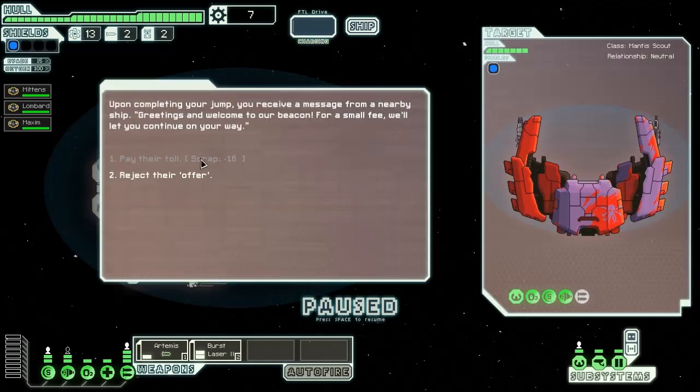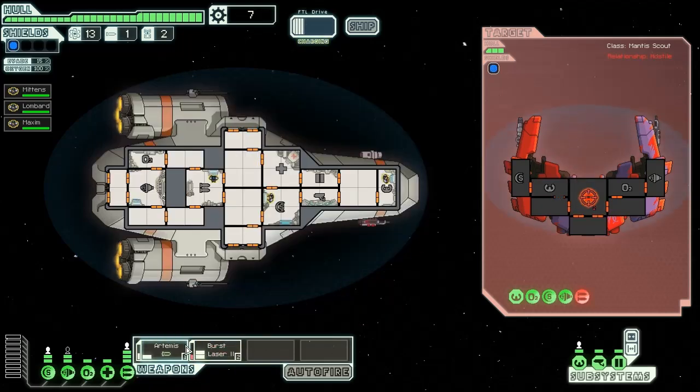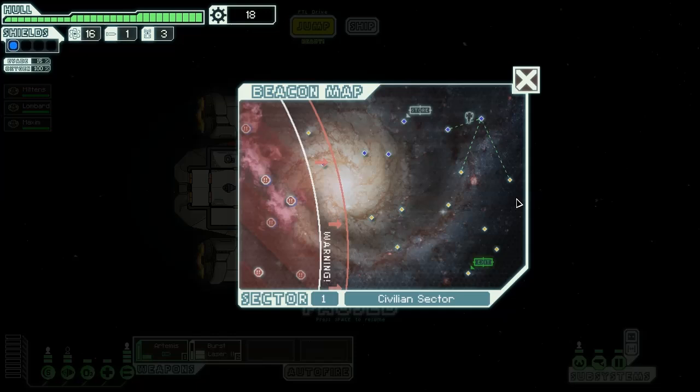These guys want us to pay a toll. Obviously we haven't got enough, and we're not paying any toll. This is Captain Mittens — he pays no toll to no one. Let's kill this mantis scumbag. Lasers first, same as always. You always get a bunch of stuff when you kill them usually, unless they offer stuff like weapons which is very, very rare. Come on laser, charge up. We just need to save these missiles here. And there we go — we've got a lot more stuff there, but sadly no missiles. We desperately need those.